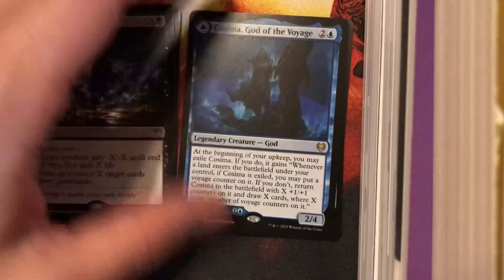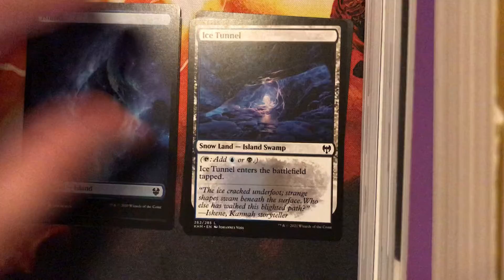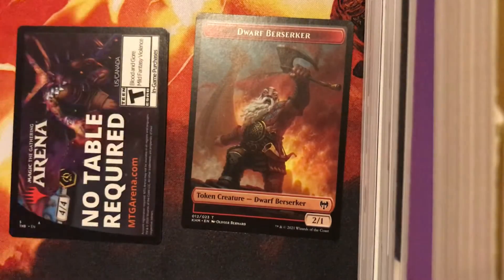We got a Kosima. We got an Erebosus Intervention. Both of them are Edge playable cards — it's a nice tunnel. Getting your lovely Snow cards out there.